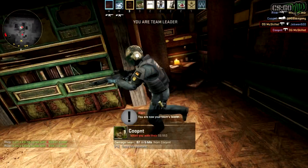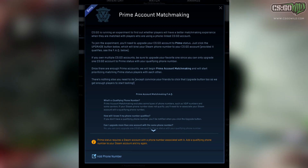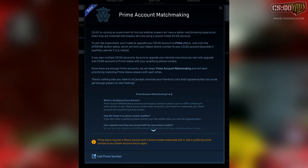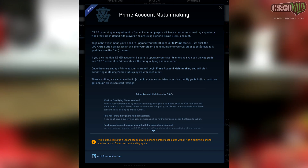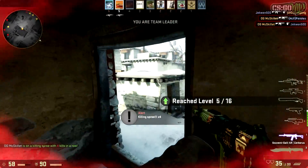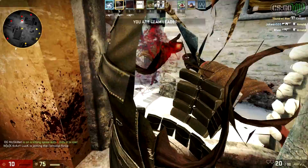If you don't know what Prime matchmaking is: whenever you load up CSGO, you should be able to open up this little image right here, and it should be at the top left of the screen. I've already done it on my game and now I just have a little badge there. Basically all you do is read this little thing, and you need to have your Steam account linked to a phone number. If you already have the Steam mobile authenticator set up — which you probably do if you've been doing any trading lately, since you basically have to have that to trade without waiting two weeks between each trade — but if you don't have that, you can also just put a phone number on there. Most of you guys probably already have your Steam accounts linked with a phone number via the mobile authenticator app, so all you have to do is press OK and you should be all set up.